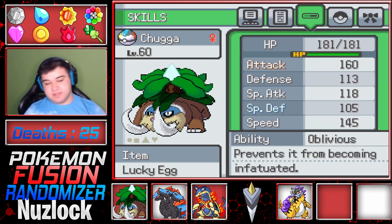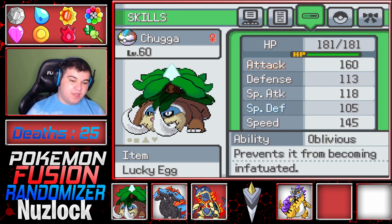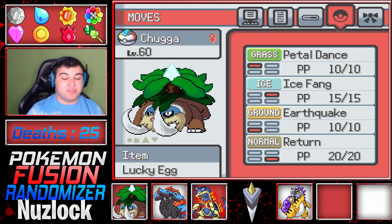With Naughty Nature... okay I forgot to give him an item. Ability Oblivious, which prevents... I thought Oblivious prevents stat drops. It's better than whatever the grass one is. With the moves Petal Dance, Ice Fang, Earthquake, and Return.